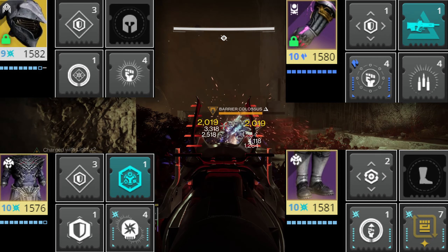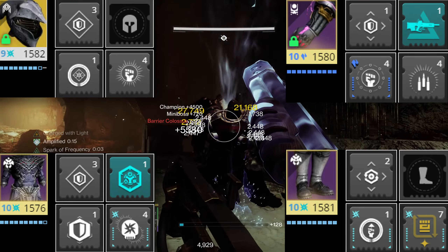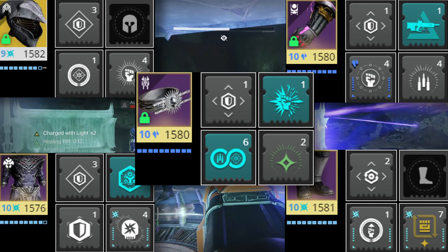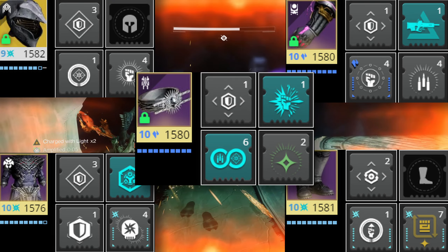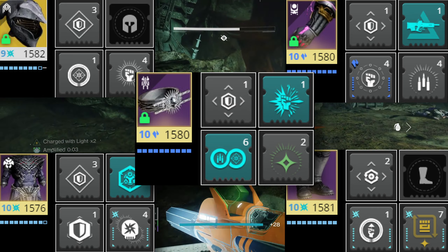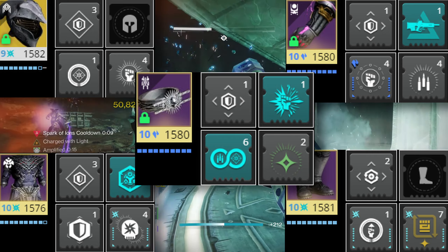This requires one stack of Charge with Light to activate, which is where Elemental Charge comes in on our warlock bond. Picking up an elemental well will give us two stacks of Charge with Light, which is good to proc Heavy Handed twice. But if you play the build right, you will never be without a stack of Charge with Light, as both the powered melee and finishers are spawning elemental wells.